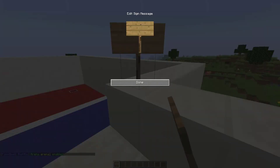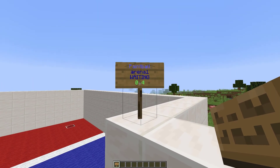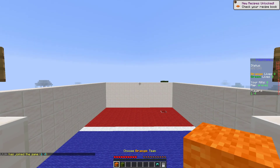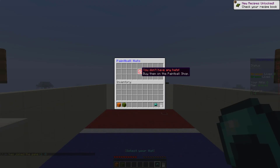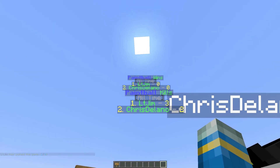Once we've done that we can create a cool looking sign. Pop a sign down, put square brackets and 'Paintball' with a capital P on the top line, and then your arena name — arena one — on the second line. It's going to change into some nice colors. Right click it and then you can join. There are a couple of buttons in here: you can select a hat if you've bought any, or you can choose your teams.